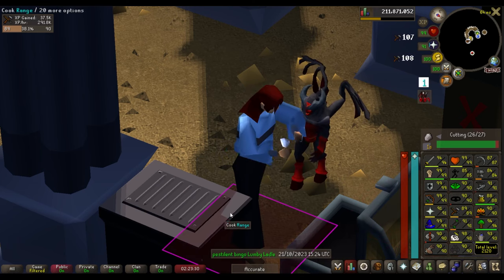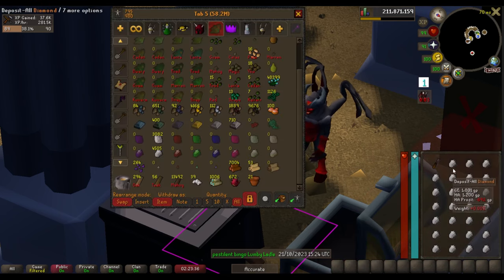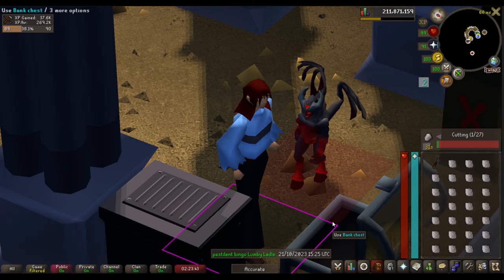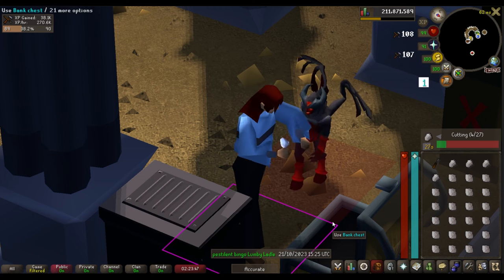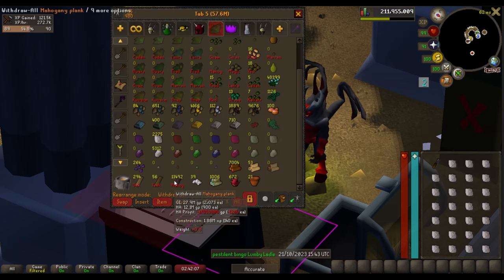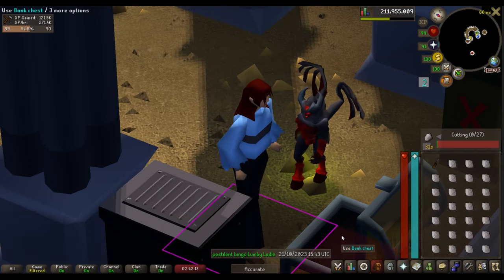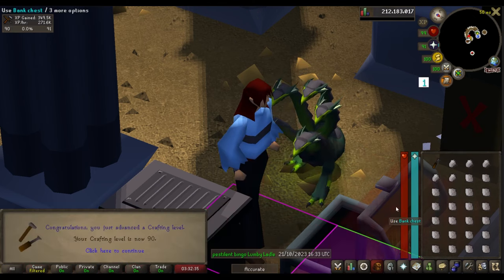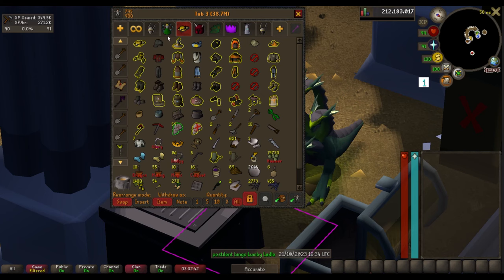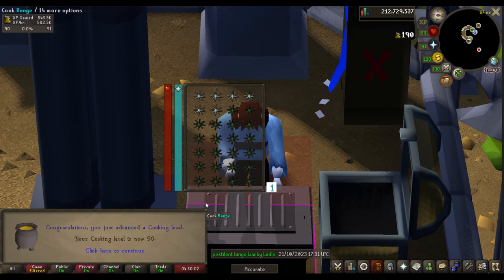I totally forgot — I still have Cooking to do. Since I'm cutting here at the Myths' Guild, I'll do Cooking right after since I'm already here. Shouldn't take too long — I'm pretty much level 89 already. Do a little one-tick barb-tail kebabs. I've got about 15,000 of them in the bank so might as well cook them. Level 90 Crafting! And then — level 89 and level 90 Cooking. Very nice.